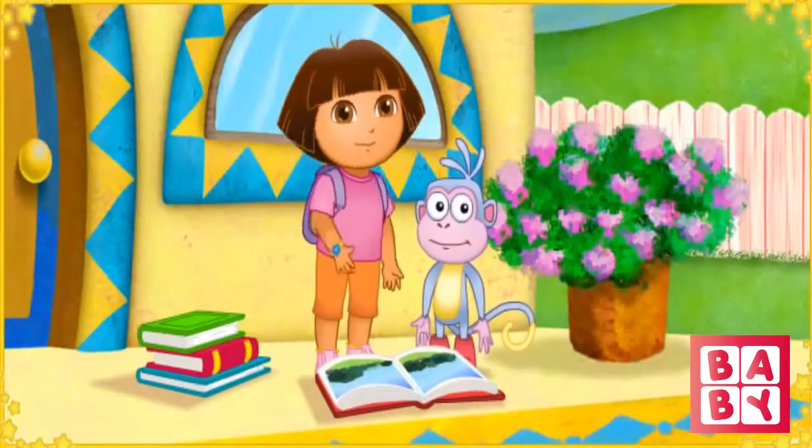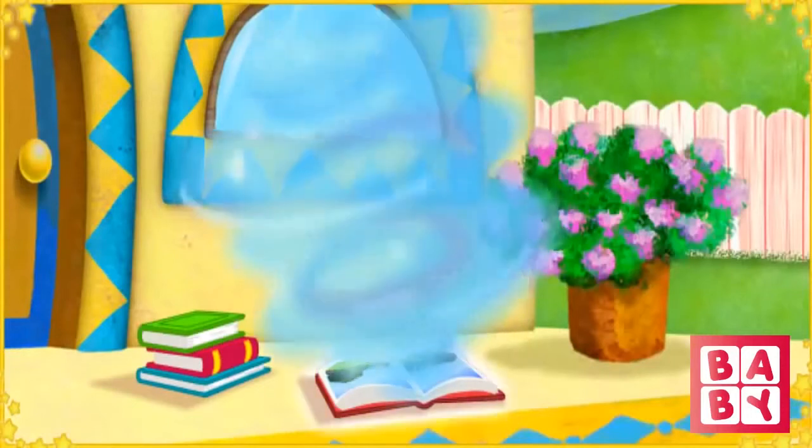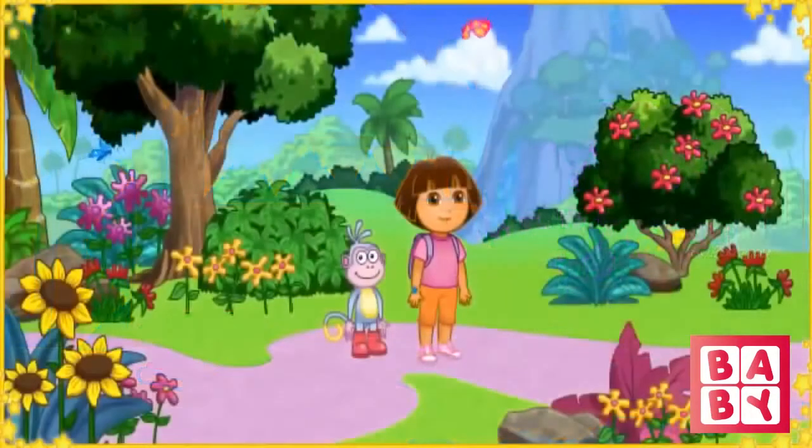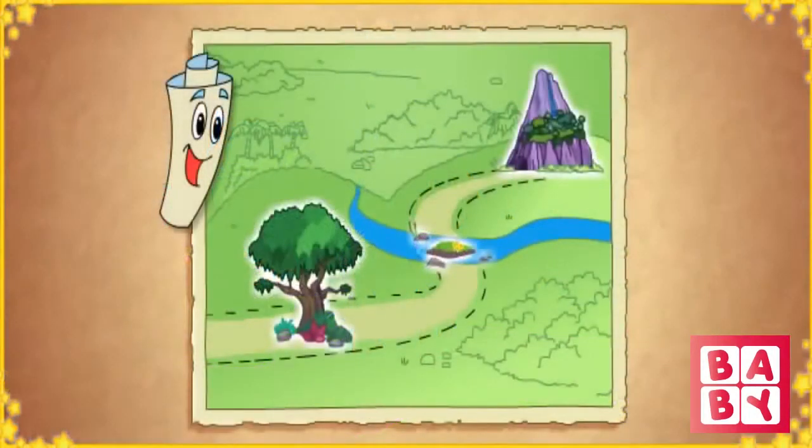¡Vámonos! Let's jump into the alphabet book to find the missing letters. We jumped into the book, and now we're in Alphabet Forest. The wind blew the letters all over. I wonder where they are. We need to check the map to find the missing letters. Map says we have to go to the A, B, C tree, over Alphabet River, and through Letter Cave. And that's how we'll find all the letters.